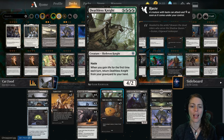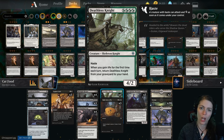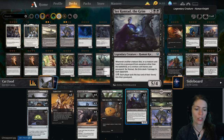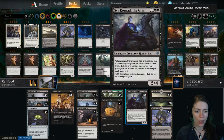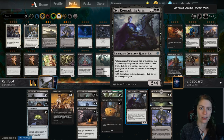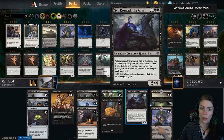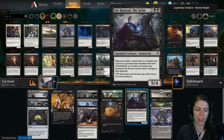Then we have Deathless Knight, which has haste and when you gain life for the first time each turn, it returns from the graveyard to your hand. It's a good way of getting another meaningful creature cycling between the battlefield, graveyard, and hand — which triggers cards like Sir Conrad. Bake into a Pie destroys a target creature and makes a food token. Sir Conrad the Grim deals one damage to each opponent whenever another creature dies, a creature card is put into the graveyard from anywhere, or a creature card leaves your graveyard. So with Deathless Knight in play, when it dies it pings, and when it returns to your hand it pings again. That's basically the whole graveyard synergy this deck is built around.